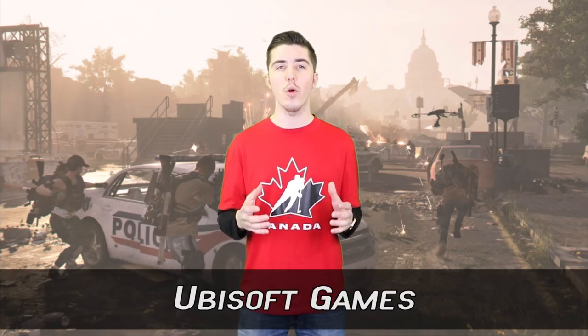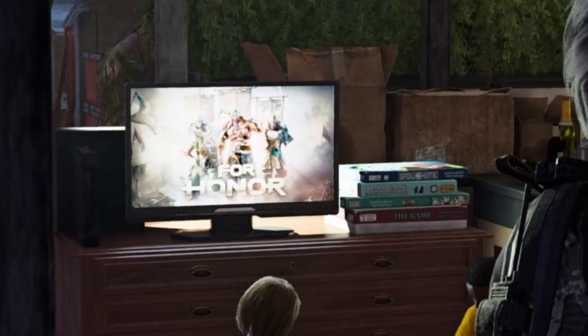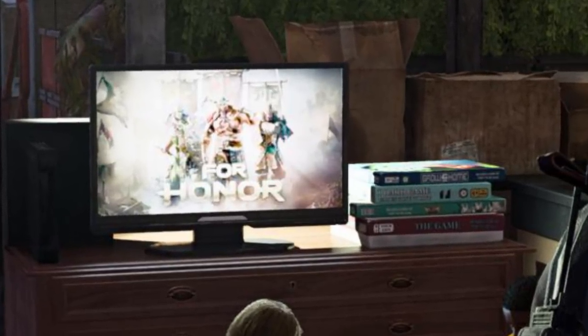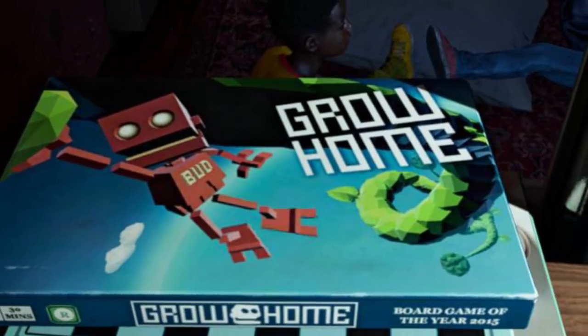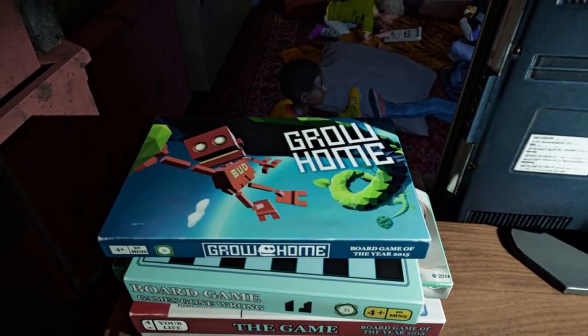In at number 2: Ubisoft Games. Early on in the game you will unlock an upgrade to the theater settlement that brings a bit of light to this dark apocalypse. To lighten the mood, the devs dropped in some easter eggs showing off their previous games. In the background you can see children enjoying the Ubisoft sword fighting game For Honor. The game Grow Home in board game form can also be seen on a table next to the television.